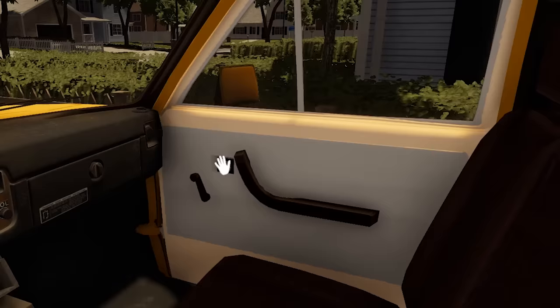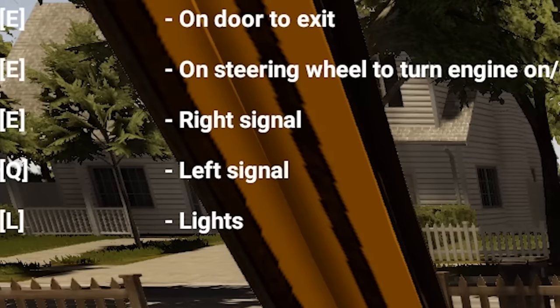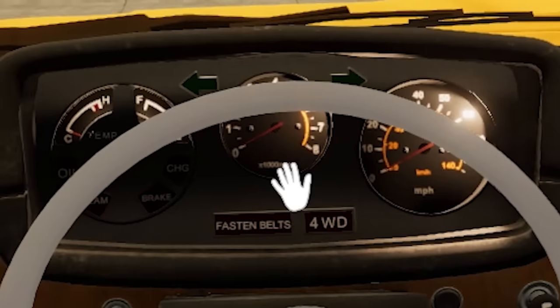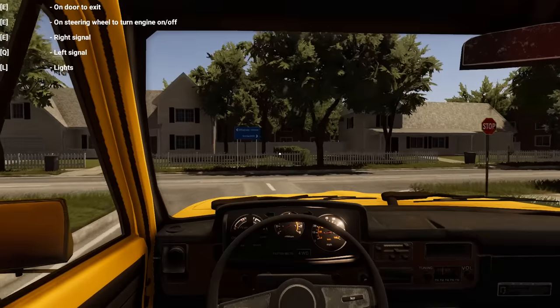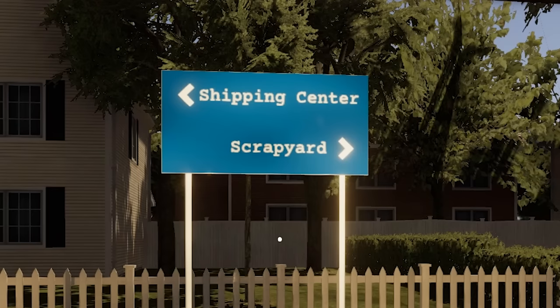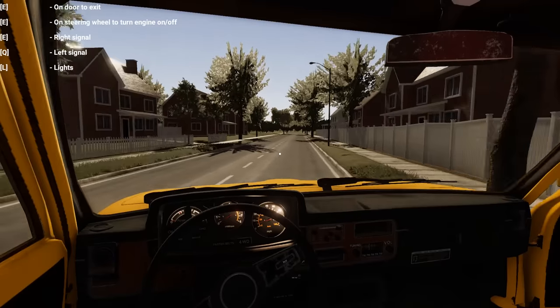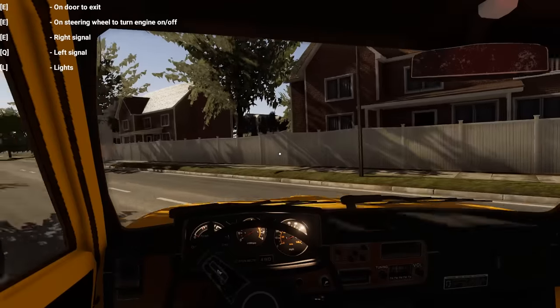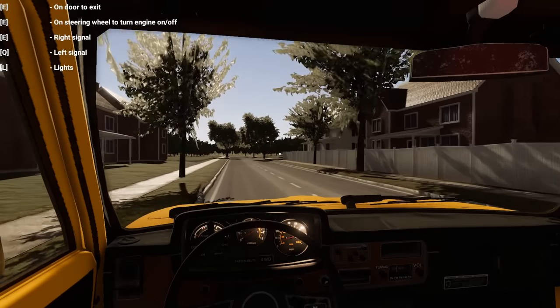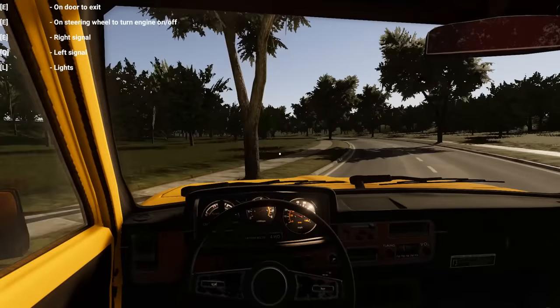First things first, let's go ahead and open the passenger door. Start it up. I'm glad there's right and left turn signal buttons as well as lights. Don't forget to fasten seat belts. Do I want to go left or right? Shipping center or scrapyard — tough choices. Well, I guess let's go to the scrapyard. The controls are a little loosey-goosey, but now we're on our way to the scrapyard. This thing is like riding on ice.